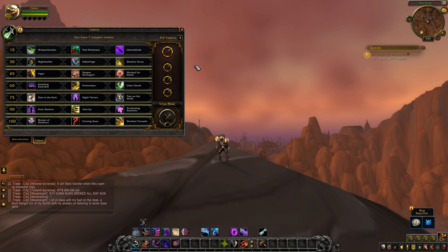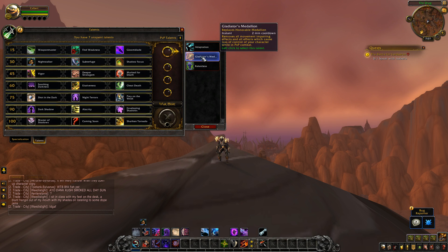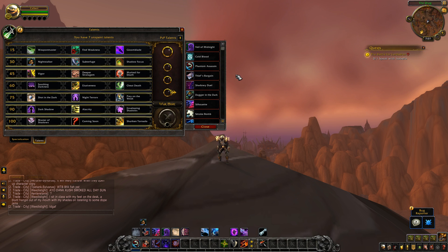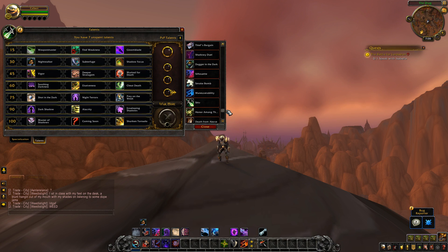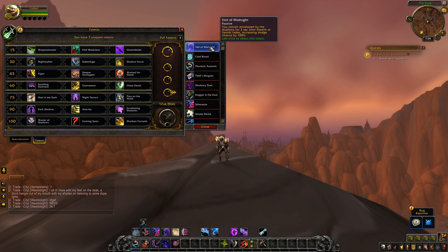Now let's look at the PvP talents. If you didn't watch my video on how PvP talents work in BFA: you have four bubbles, similar to what glyph bubbles used to look like. The first one is the same for all specs and classes — Adaptation, Gladiator's Medallion, and Relentless — same as live, and you pick one of those three. The next three bubbles are a giant pool of all your existing PvP talents. It's no longer a tier system — you can pick any three that you want, even ones currently on the same tier on live.